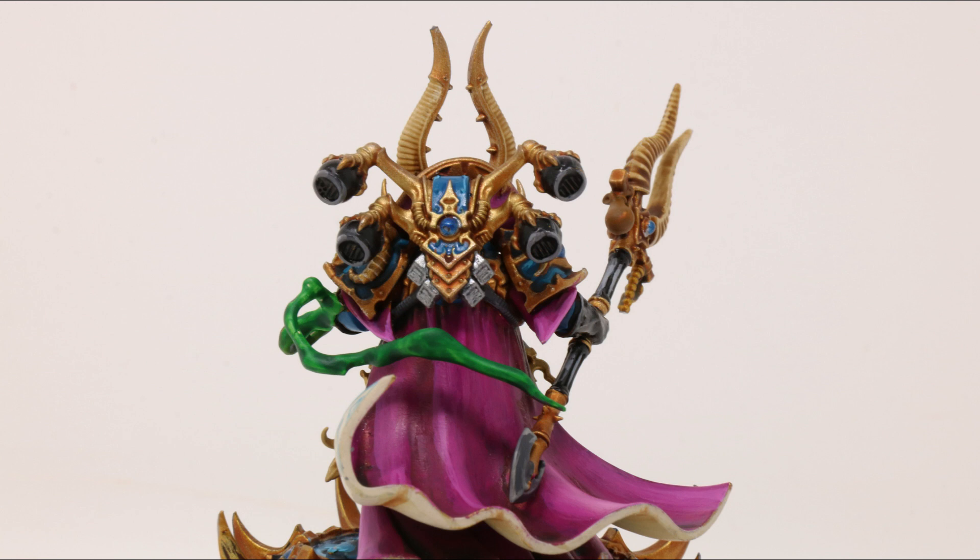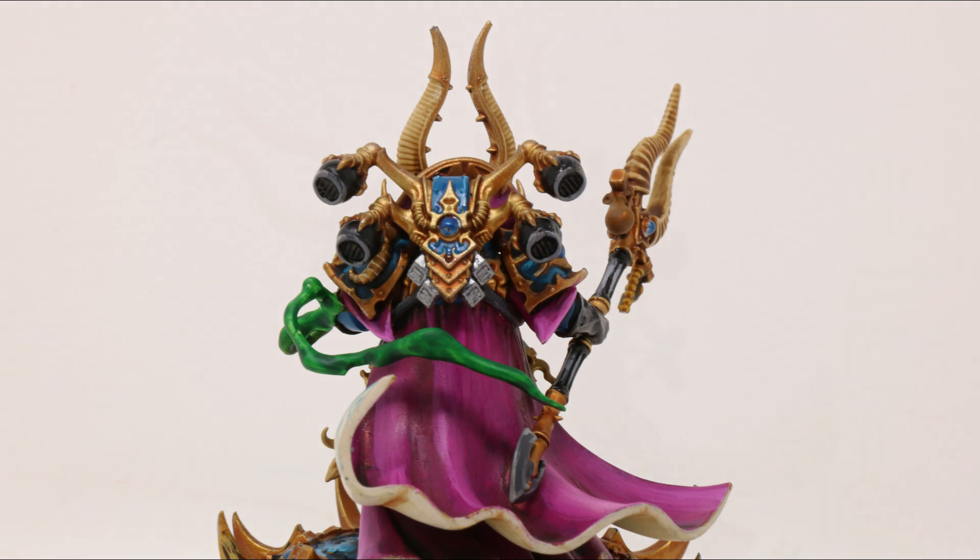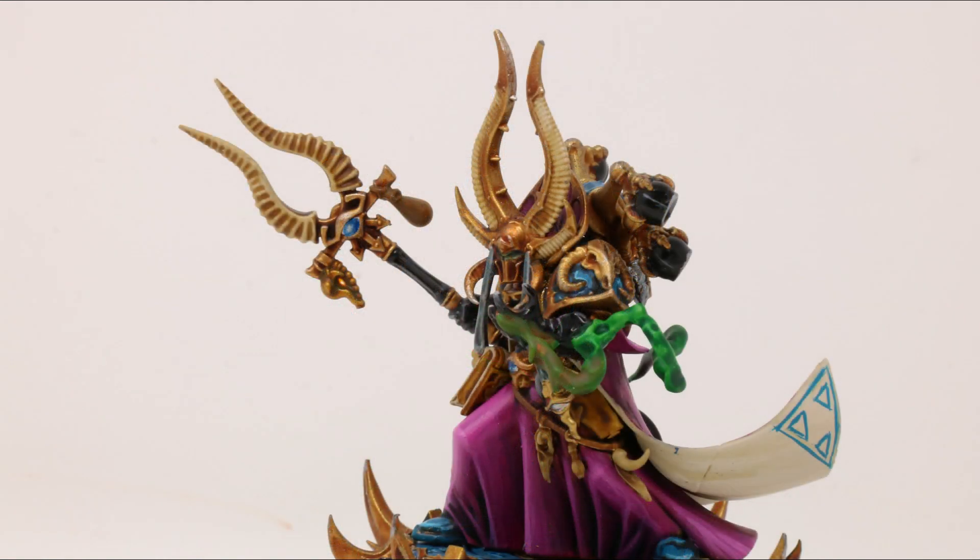Those are the stratagems to watch out for when spending valuable Command Points — Ahriman has some real buffs when you start adding those in. Now we can't talk about Sorcerer's Arcana because, as a named character, he already comes with an artifact and cannot be given any additional artifacts from that list. Next, let's take a look at the psychic powers that give him probably that added advantage.